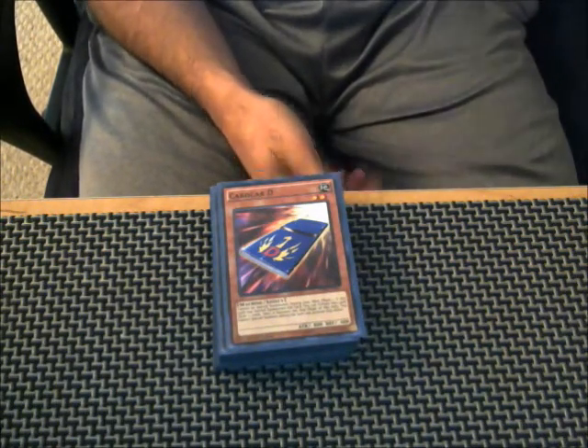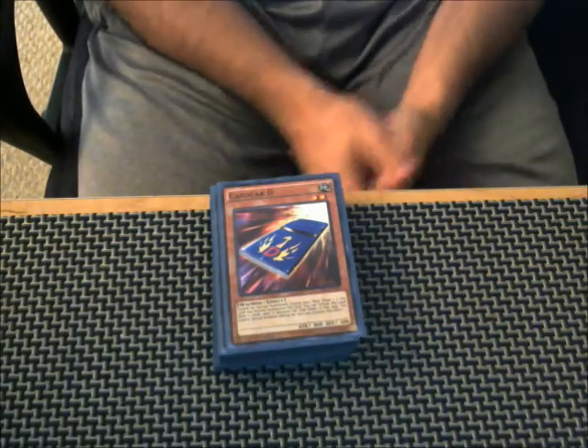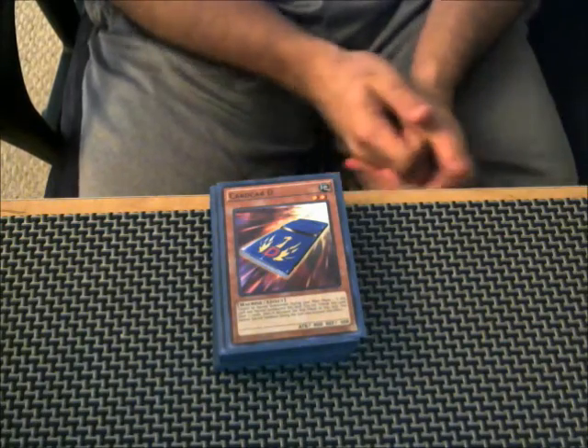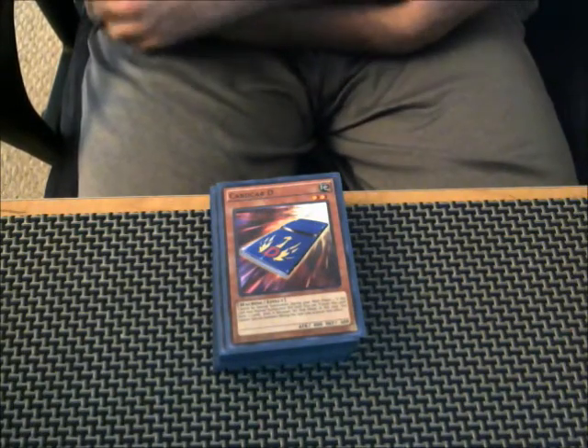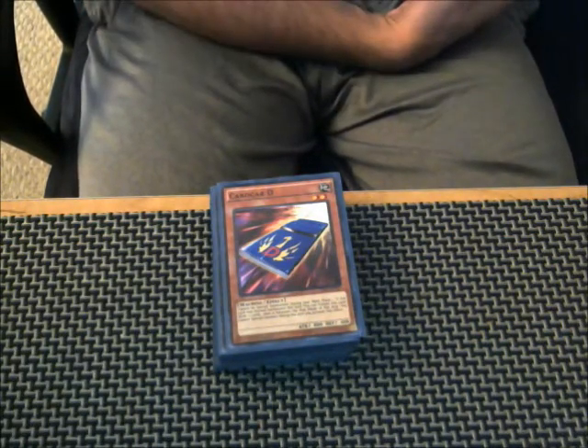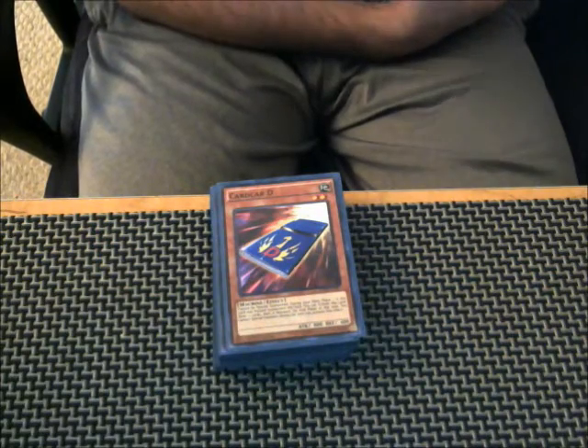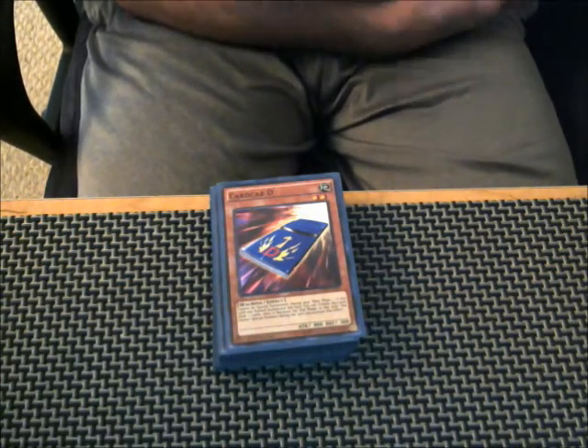The Zodiac matchup is fairly easy. If you watched my live stream from last night, you'll know I tested it a little bit. I had some difficulty with Gamma Seal because Gamma Seal lets you detach two Kaiju counters from anywhere on the field to negate an effect, and you can do it in the same chain.